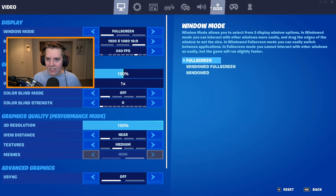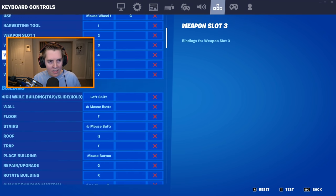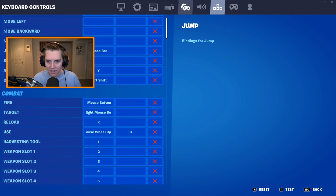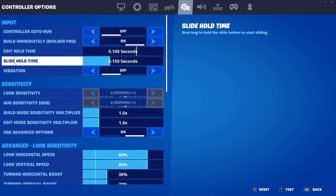A lot of people don't know that there's actually settings for sliding. In your Fortnite settings you have the keybinds for it. On keyboard and mouse, if you scroll down, it says 'crouch (tap) / slide (hold)' — this is just your normal crouch key. To change this setting, go to the controller options at the top. Even though it says controller and you're on keyboard, just go with it. You'll see 'Slide Hold Time' showing the number of milliseconds.